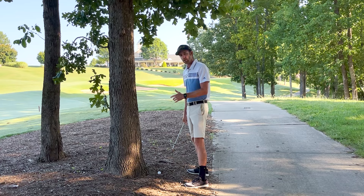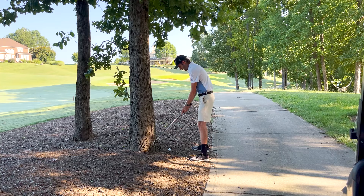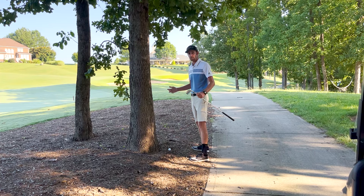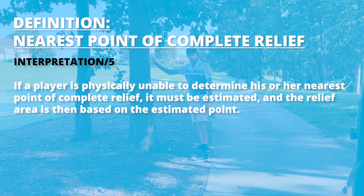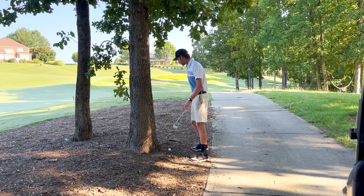When we find relief here, we do it as we normally would: find the nearest point of relief, and from that spot we get one club length. I'm going to clear the path, make sure my stance has no interference, and simulate taking my next shot — you don't have to go through that motion but it is recommended. If I were to hit having complete relief, my ball would actually be inside this tree, which can happen, and it's not a big deal. When that happens, just estimate as best you can where that spot is.